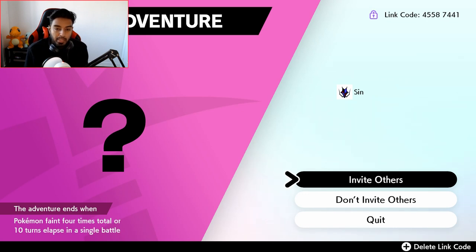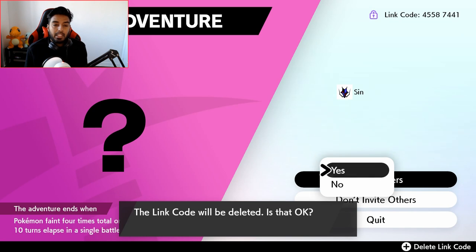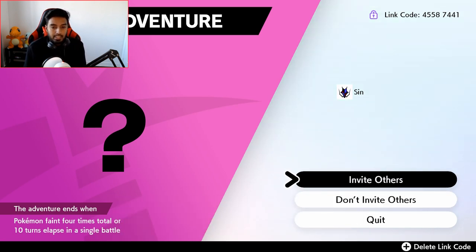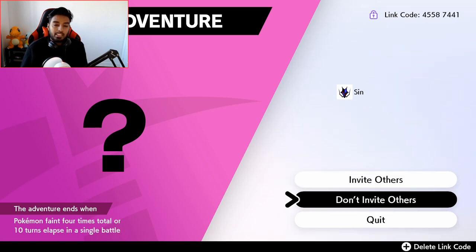I have created a room now, and anyone who wants to join can put in that code right there and come Dynamax. I hope this was helpful — go ahead and go Dynamax with your friends guys, go catch all those legendaries. And if this video was helpful, make sure you like, comment, and subscribe to the channel. This is TrainerSyn, signing out.